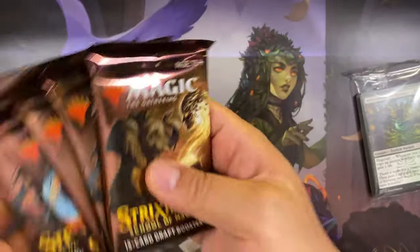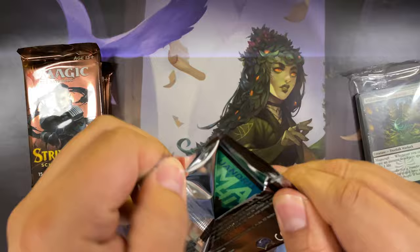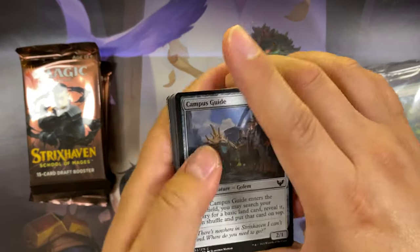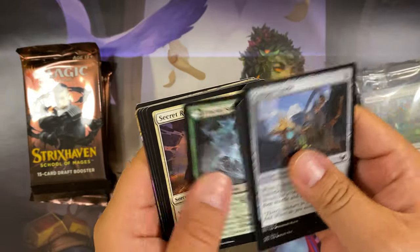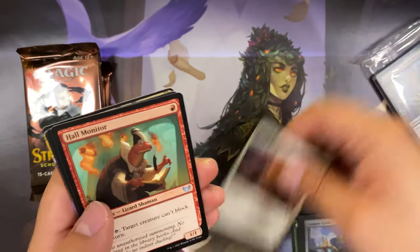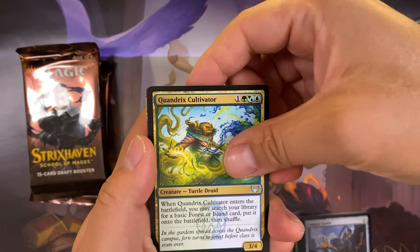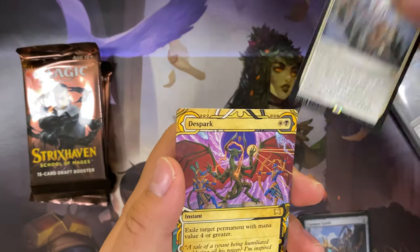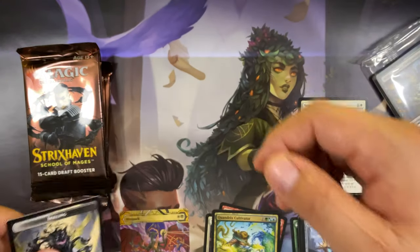Now opening the five draft boosters for Witherbloom. First pack: Secret Rendezvous uncommon, Hall Monitor, Quandrix Cultivator, and our rare: Semester's End. Oh, Dreadhorde Arcanist — archive rare. And a token.